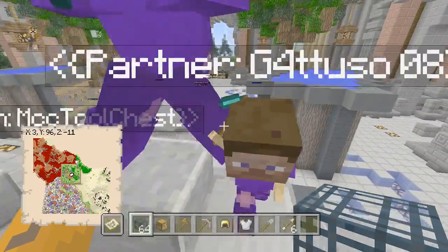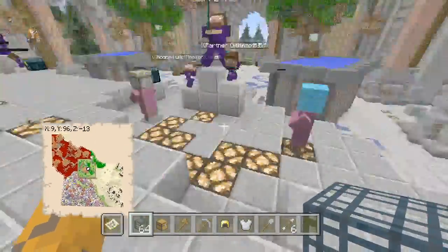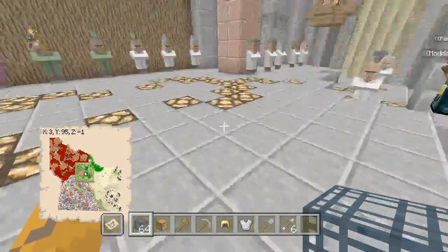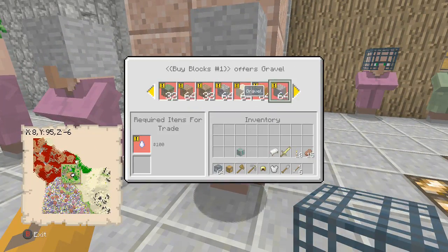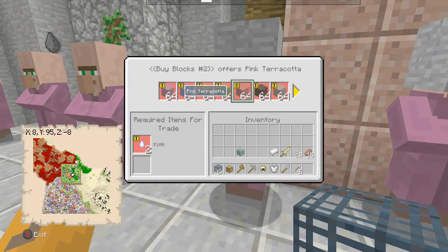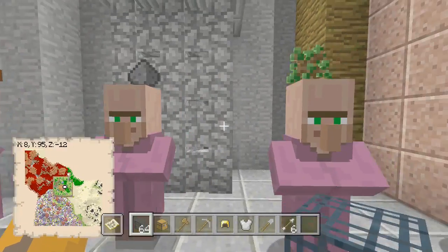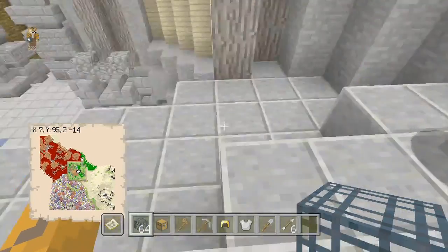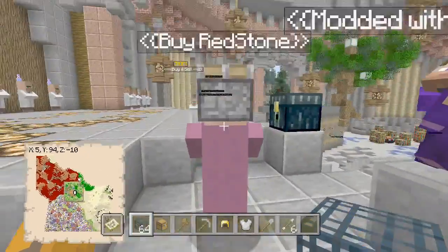I might actually use some of these. I have Gotuso with the custom positions. I'm probably going to make my own pretty soon — I should make some custom positions and probably just make it into a whole map or something. Let's head over here. You guys can buy blocks — a lot of different varieties of blocks. You can buy decorations, farm materials, mob drops, and food.